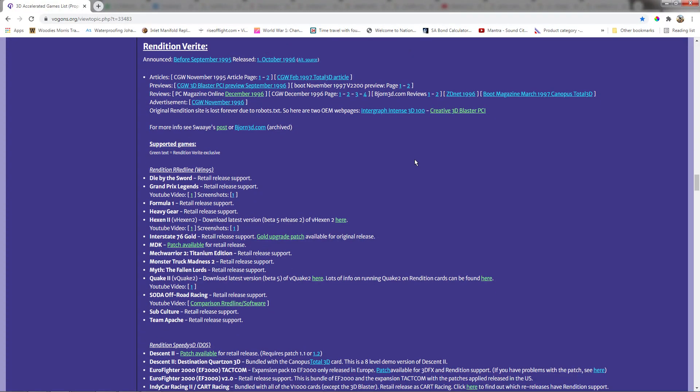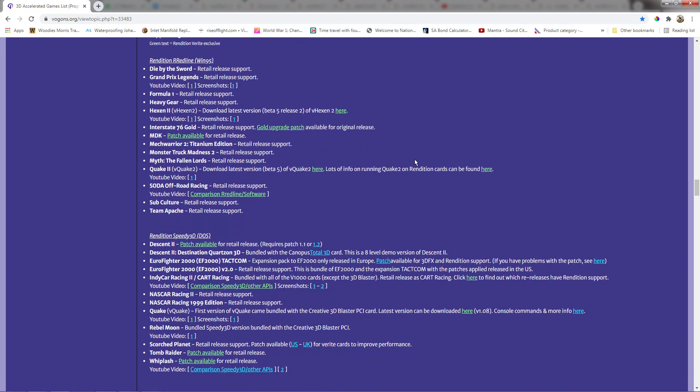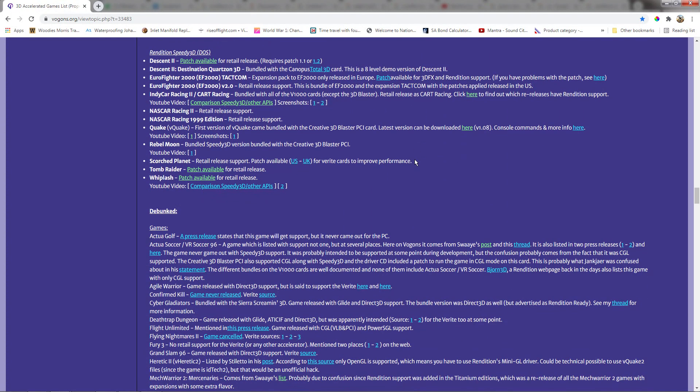And while there were quite a few games that supported the Verite at the time of launch, the real jewels in the Rendition crown were Quake and Tomb Raider.